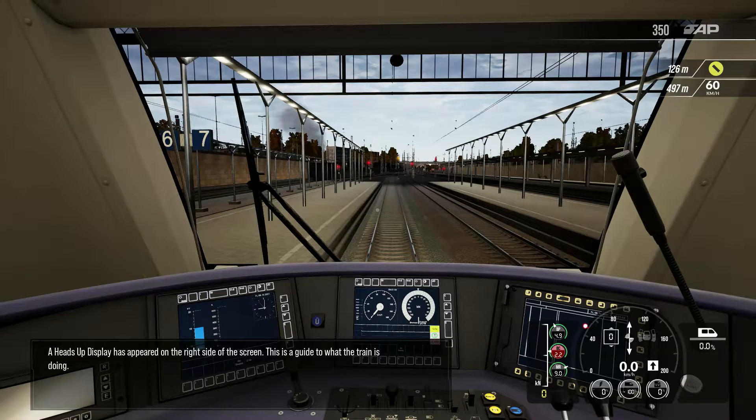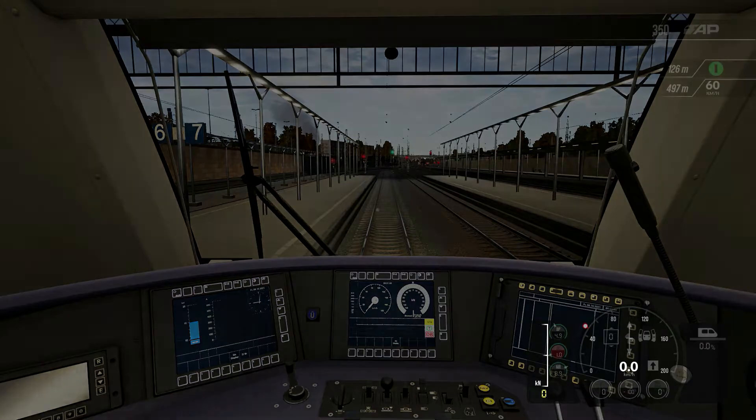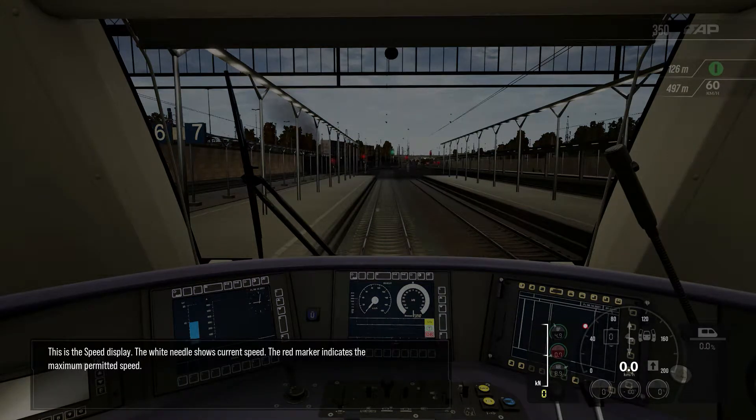A heads-up display has appeared on the right side of the screen. This is a guide to what the train is doing. This is the speed display. The white needle shows current speed. The red marker indicates the maximum permitted speed.